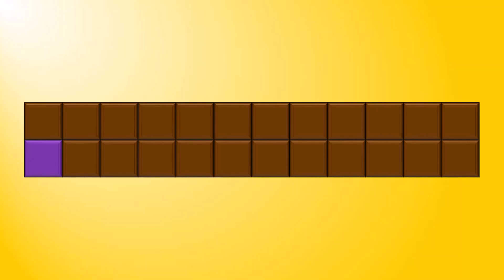Specifically, we are going to take turns eating from this chocolate bar from the top right corner, and we will continue to do so until one of the players has consumed the poison. That player will lose, and the opposing player will win.